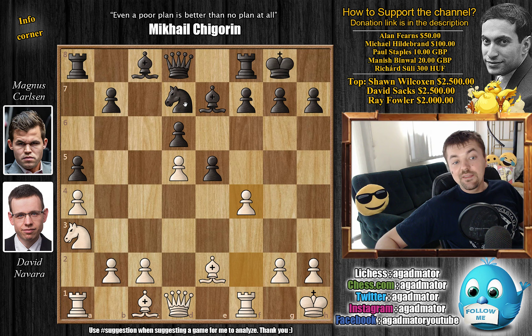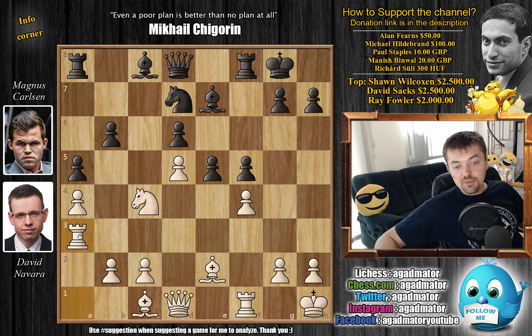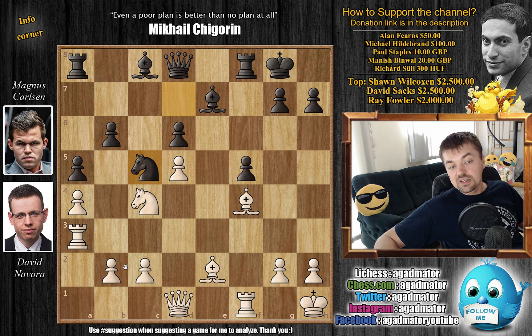Carlsen immediately pushes the knight back with a6, knight to a3. Now there are a couple of moves that were played in this position, such as f5 and some other moves. But here the move Carlsen played is a new move — he plays a5, which could be an improvement to his game against Caruana. He doesn't allow white to grab more space with a5 to give the knight a nice outpost on b6. So already on move 13 we have a completely new game.